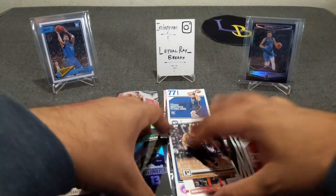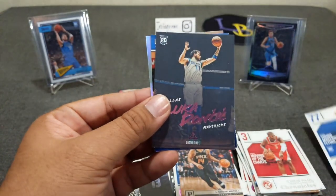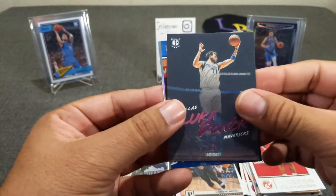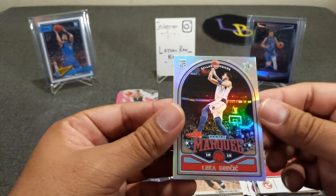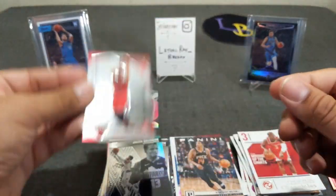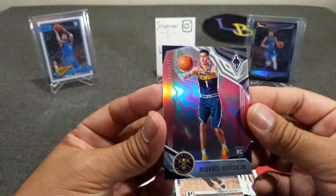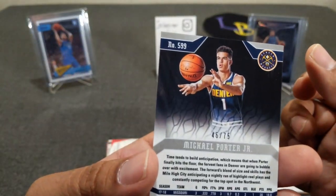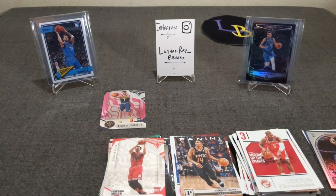Nice and short and sweet. We got four Luka cards: the Chronicles base, a pink Luminance Luka — very nice, a Playoff Luka, and the Phoenix. And probably the nicest card — Wendell Carter Jr. to 75. These are beautiful. Phoenix, 46 to 75. And that will do it, boys and girls. Thank you guys for watching. I hope this video wasn't too long. Good luck on your openings and hit those bangers. Cheers!